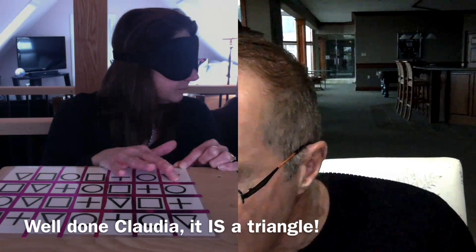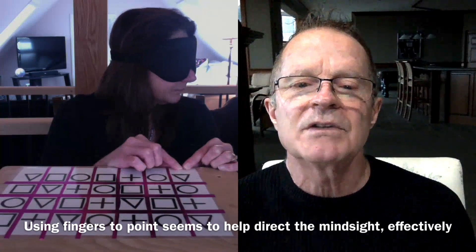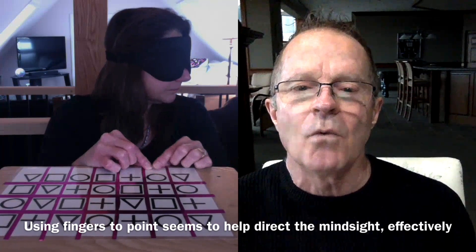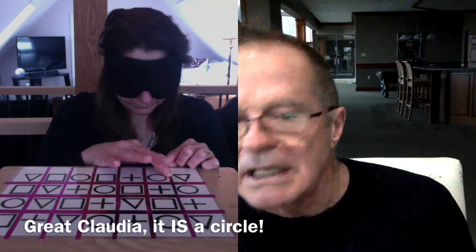Triangle. Let me just mark that down. Next one — so while keeping both fingers on there, move to the next one, and then bring the other one to follow. What could the symbol be within that quadrant? Circle. Mark that down.